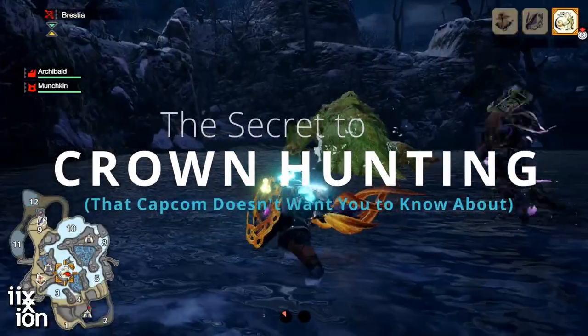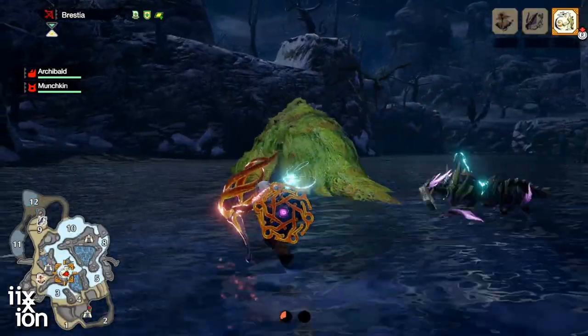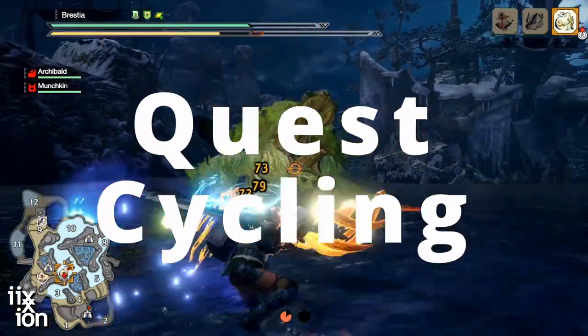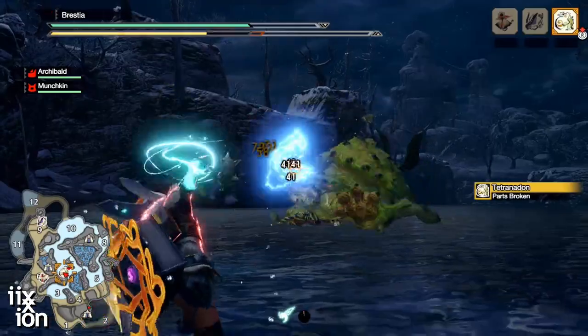All right, guys, this is the secret to crown hunting that Capcom doesn't want you to know about. It's called quest cycling, and it takes advantage of an obscure game mechanic that has remained undiscovered until now.